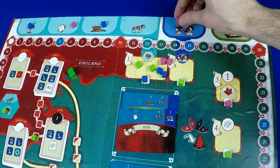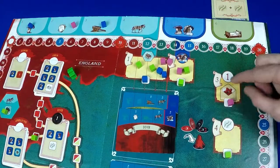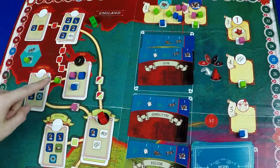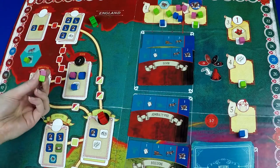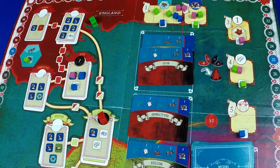The supporter mission space is resolved in the same way. The third mission space awards one point and gives the first player marker to the player who placed their cube there. The player controlling the route mission determines which route the Scarlet Pimpernel takes to reach the mission city. If there is only one route that is completely finished he has to go that way, but otherwise it's the player's choice. Players will score a point for each of their cubes along the chosen route.